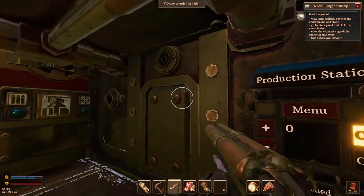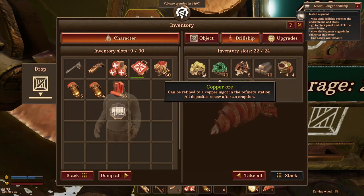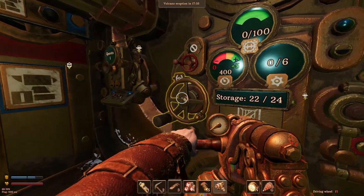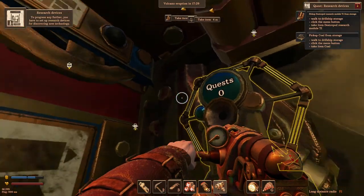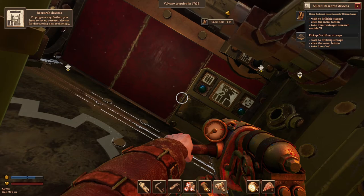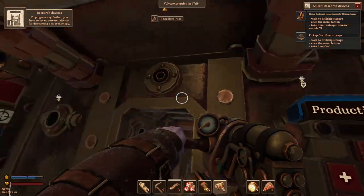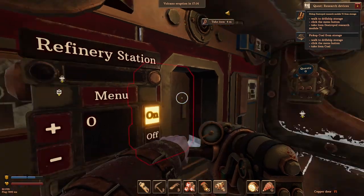All right, so all of our stuff's here. Let's go to upgrades and attach that, let's go above ground. Build research devices — okay, perfect. So this is where we gotta be; we gotta be building our research device, and that's gonna give us the automated research production, which is the same exact as our production station and our refinery.